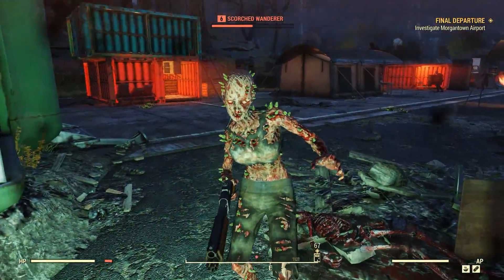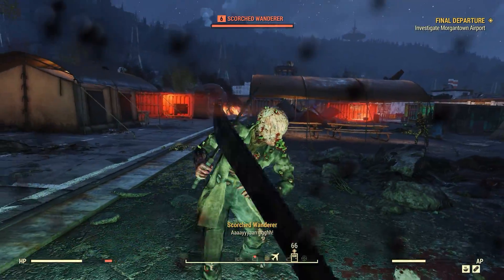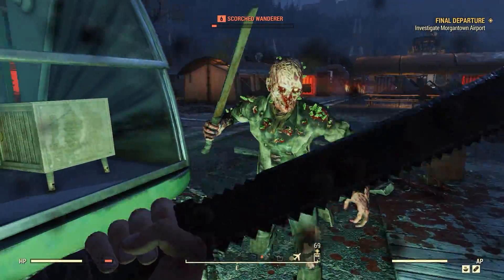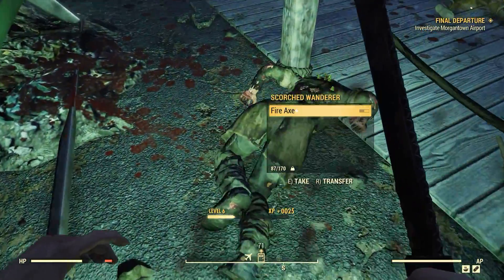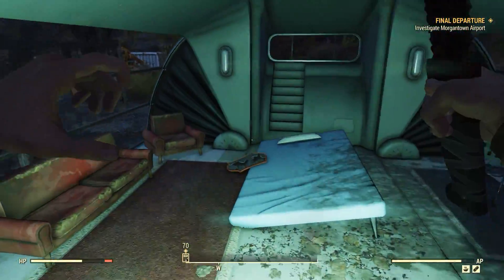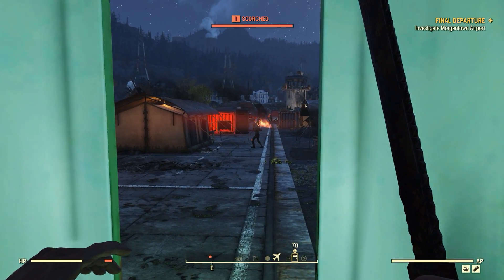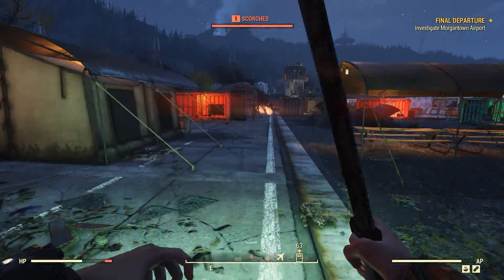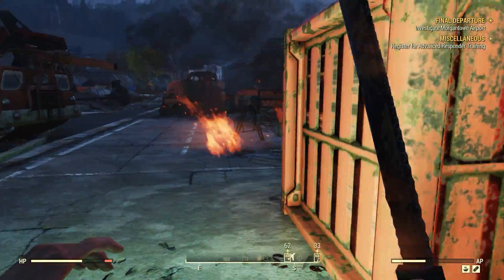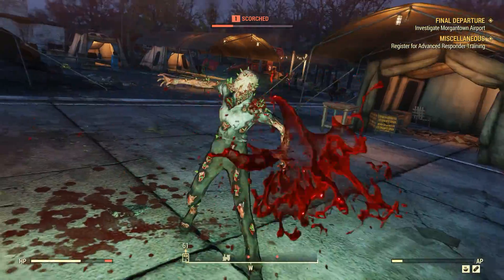Yeah, you can get whacked if you don't mind — or even if you do. You can see the bleed damage working on him as well. He's got a fire axe — I do quite like the fire axe even if it is a little bit slow. Let's run in here and see if anyone wants to come over. No, don't you run away, Mr. Scorched. Let's go around the edge — trying to be sneaky.